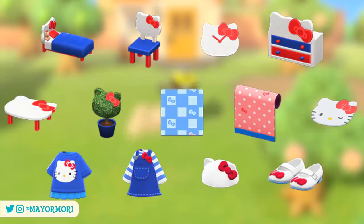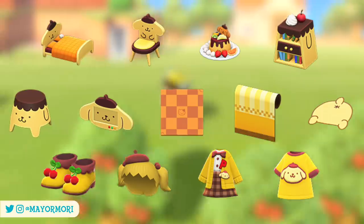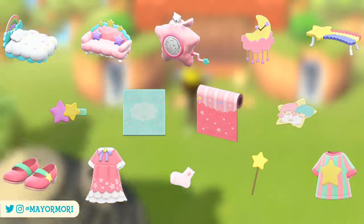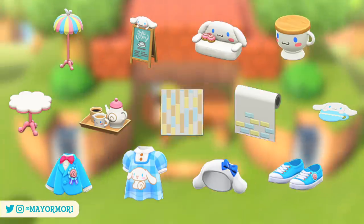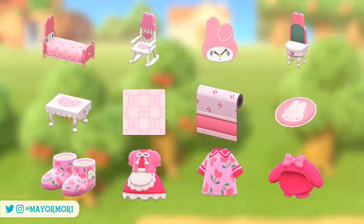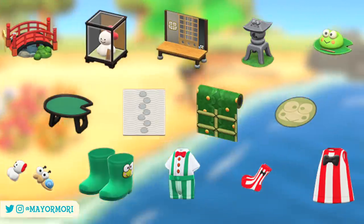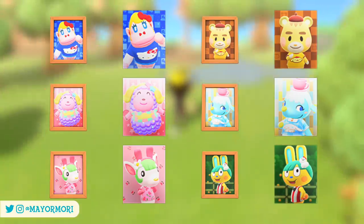The sets consist of Rilla's Hello Kitty themed furniture set, Marty's Pom Pom Purin themed furniture set, Etoile's Kiki and Lala themed furniture set, Chai's Cinnamoroll themed furniture set, Chelsea's My Melody themed furniture set, and Toby's Keroppi themed furniture set, all of which come with their respective villager pictures and posters.